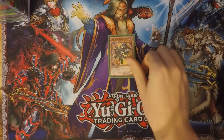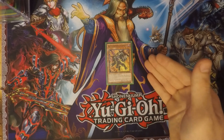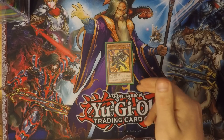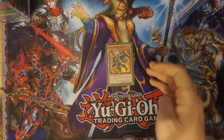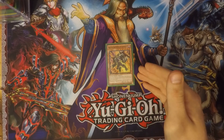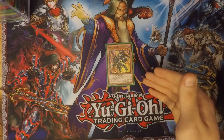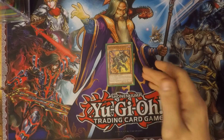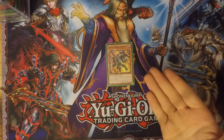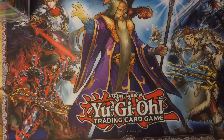Next, keeping with more Red-Eyes, I run one Red-Eyes Archfiend of Lightning. This is usually my go-to monster to bring out with Blackstone of Legend or Red-Eyes Baby Dragon. It's 2500 attack, level six, and it's a Gemini. Its effect, once per turn, lets you destroy all face-up monsters your opponent controls with defense lower than this card's attack. And since it doesn't say original attack, if you can increase this monster's attack more and more, you can destroy even more monsters. It's a good card.